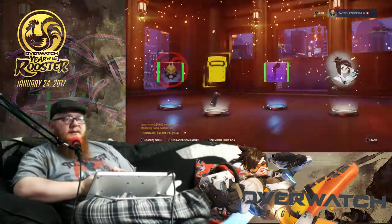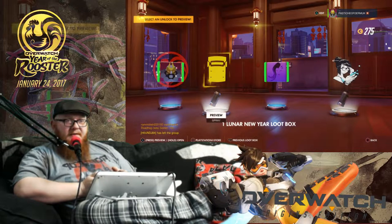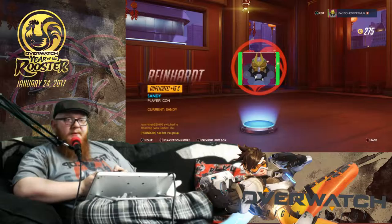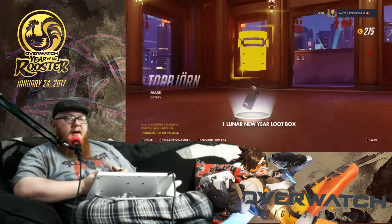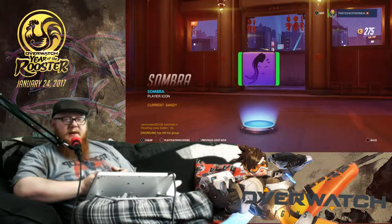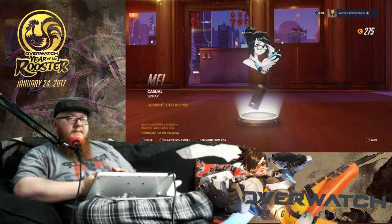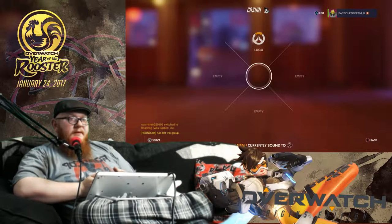I looked at that and all I could see was stuff that was definitely not looking like it was going to be massively impressive. Same one - duplicate. What do we do with duplicates? We turn them into money. Yay! And of course a Torbjorn mask spray paint. I actually do like that one - it uses some negative space. And just a casual Mei spray - I'll put that one in. Mei is bae, so put that one in there.